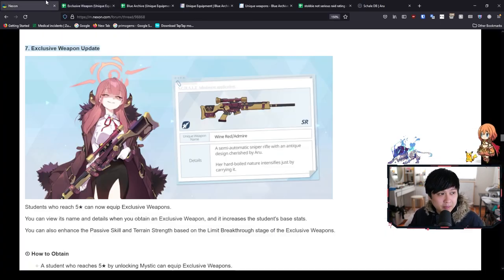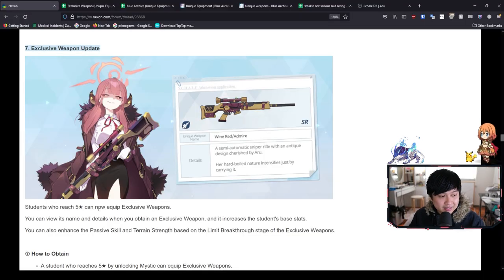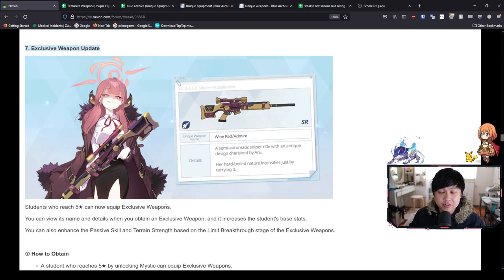To kick things off, let's go back to the exclusive weapon update from Nexon's patch notes. I think this actually does a pretty good job at explaining what exclusive weapons are. Students who reach five star can now equip exclusive weapons. This is very different to one of the other games I play, Princess Connect, where you can actually equip the exclusive weapon or unique equipment at three star and above. There is a pretty big overlap of PriConne players and Blue Archive players, so just be wary of this.